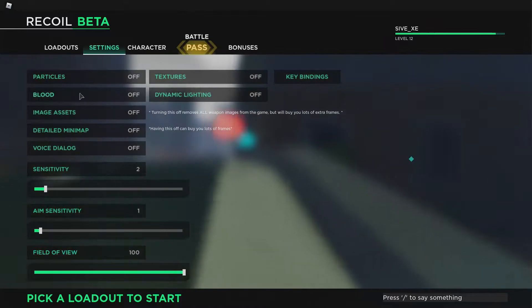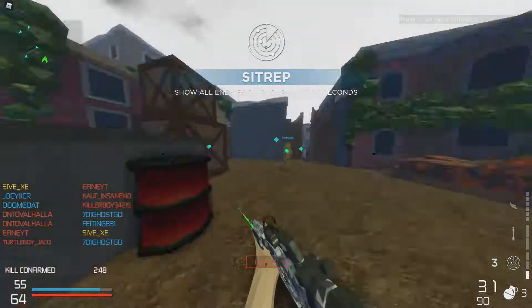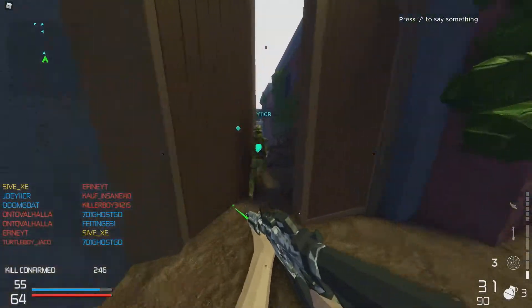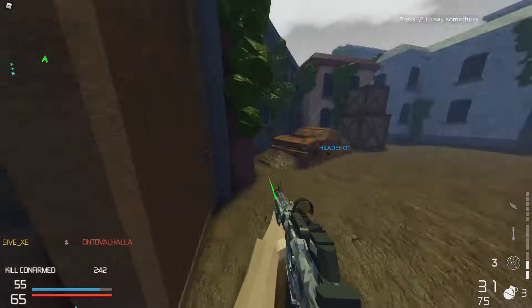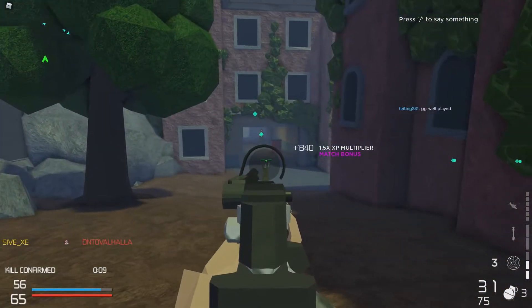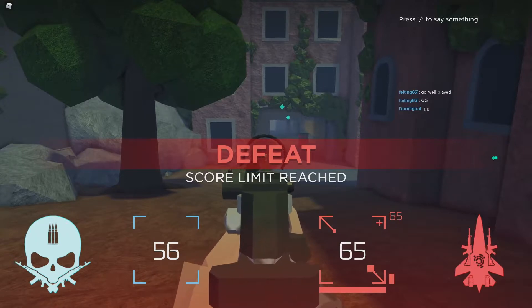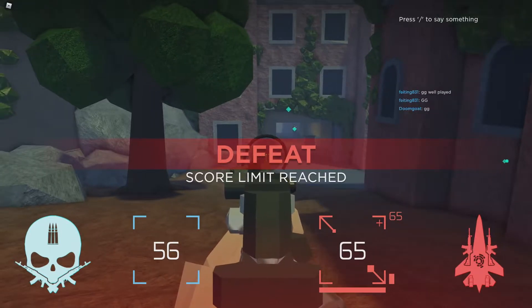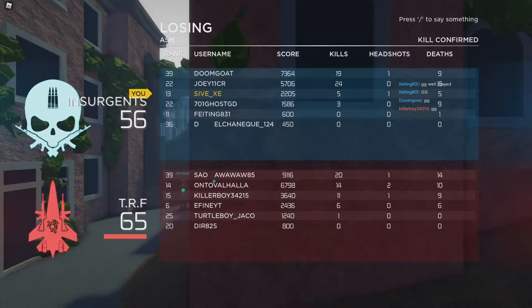Let's go to options, turn sensitivity down one click, aim down one click. I wish I could adjust sensitivity in-game without having to change my Roblox sensitivity for specific games. We just got defeated — that's cool, I'll win next match.